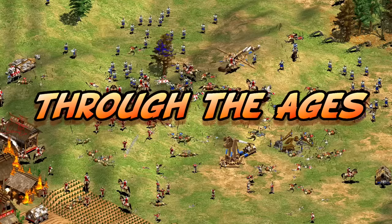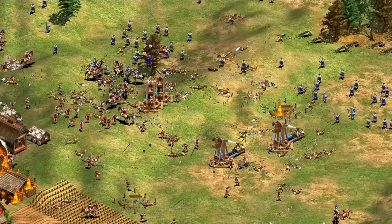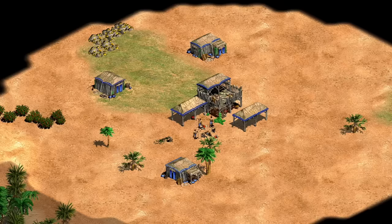Hey guys, Spirit of the Law here. In this video we're going to continue our Through the Ages series, where we look back at how Age of Empires 2 civilizations have evolved between their original design in 1999 and today. This time we're going to be looking at the final Age of Kings civilizations I've yet to cover: the Chinese and Britons, which I'd put off mostly because their total number of changes are relatively small.